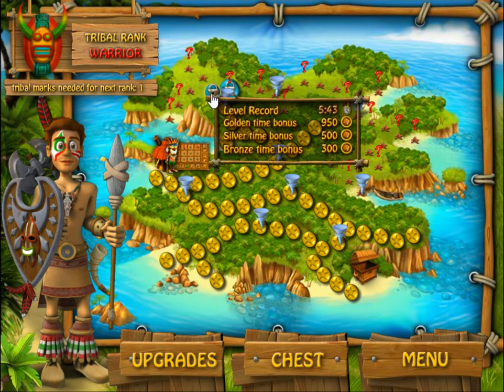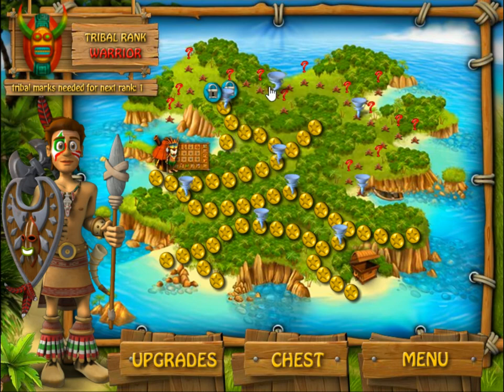We are continuing on our westward trek. The main path comes back to the right here to go east towards the end of the game, which is right here where this boat is, but we're going to get these bonus levels before we do that. There are three tribal marks, and once we get this one here, we'll have our next tribal level. Let's get started.